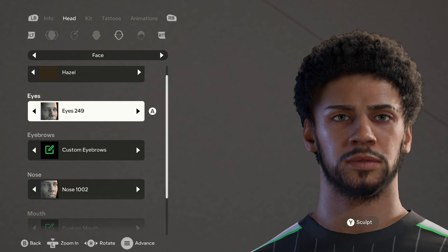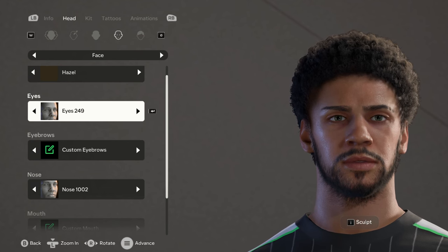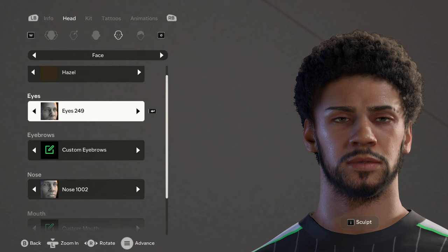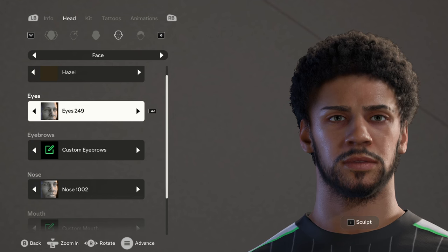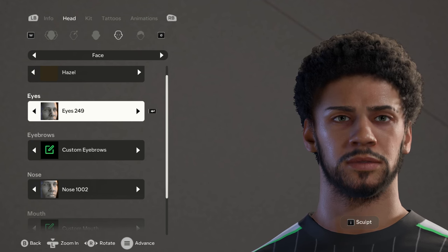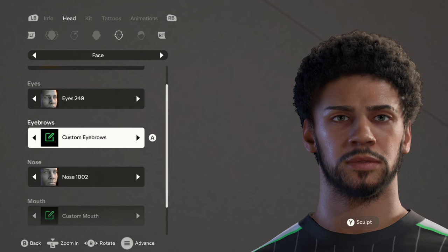For his eyes, this is the first time we're going to do an advanced sculpt for eyes, but I actually did an advanced sculpt and then later changed it because I felt this looked better - so it's 249 for the eyes. Then for his eyebrows we did an advanced sculpt.